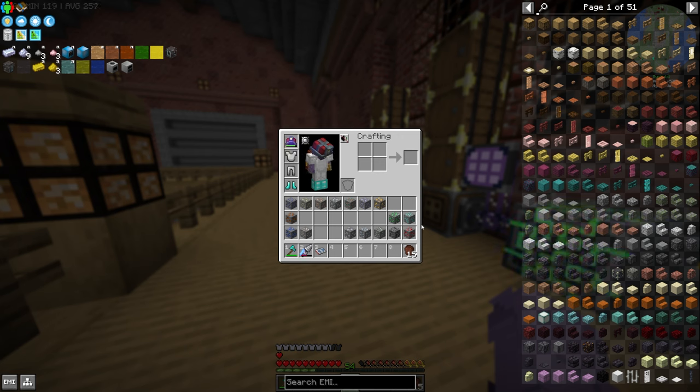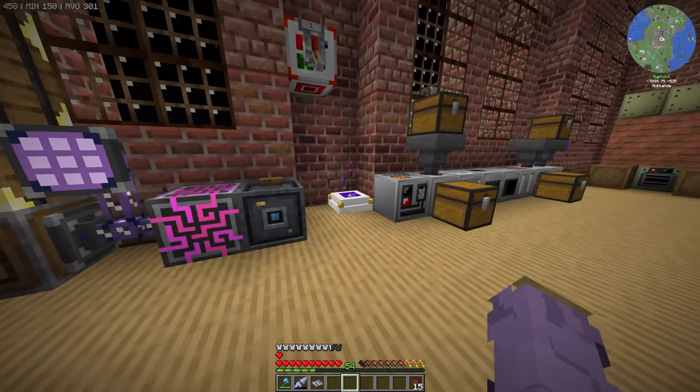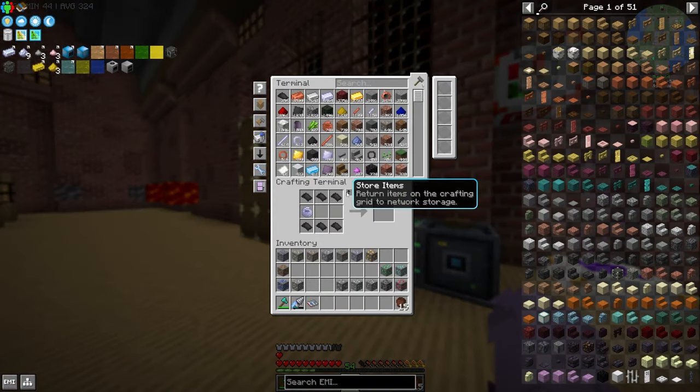If you want to follow along and build a similar setup, for everything you need for the first two drills — the steel and bronze drill — that's what we're building. We're not doing stainless steel or any other drills at the moment. So once again: 34 macerators, 7 furnaces, 2 compressors, 1 electrolyzer, and 1 pressure chamber from PneumaticCraft. I'm going to go ahead and do a lot of crafting — making a bunch of macerators, furnaces, and compressors, then upgrading them all to MV. So we'll buckle down, start crafting, and come back once it's ready.